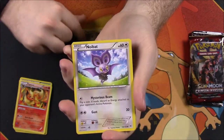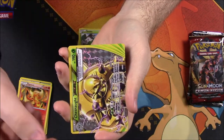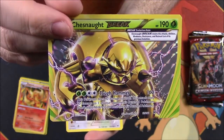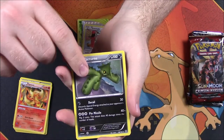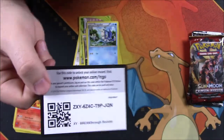Next pack: Piplup, Magnemite, Noibat, Ralts, Skiddo. We got a Chesnaught BREAK card — that's cool, in the BREAK form. Then a Smeargle as the rare, which is a pretty boring card. Also Cacturne, Wobbuffet, Frogadier, and the code.